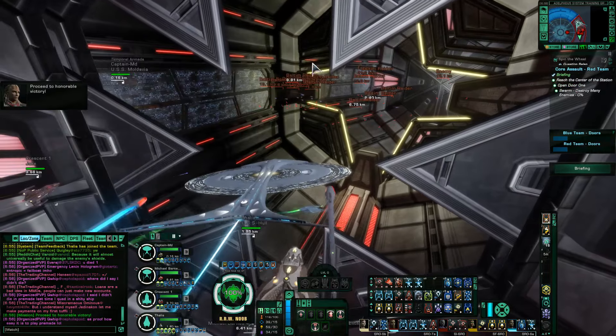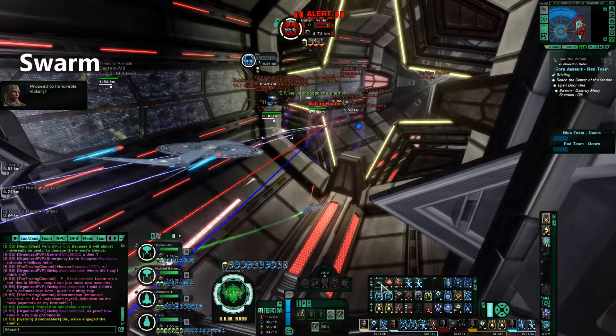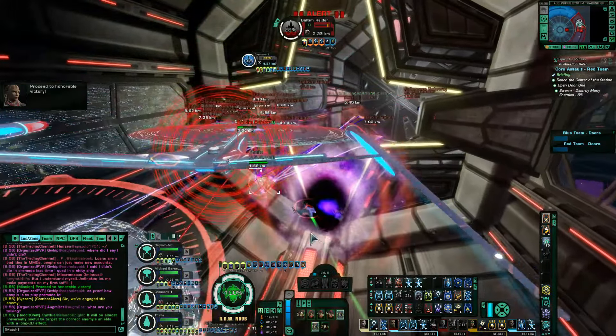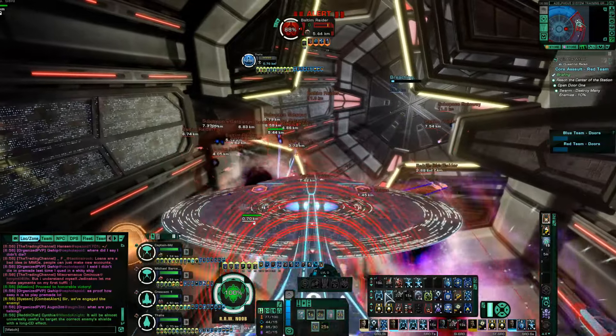And finally, Swarm. It's a good old-fashioned pew-pew room, where the more NPCs you can destroy quickly, the faster the door will unlock.